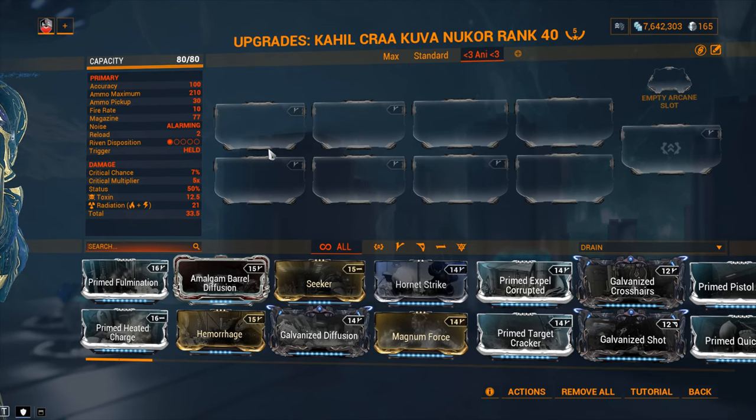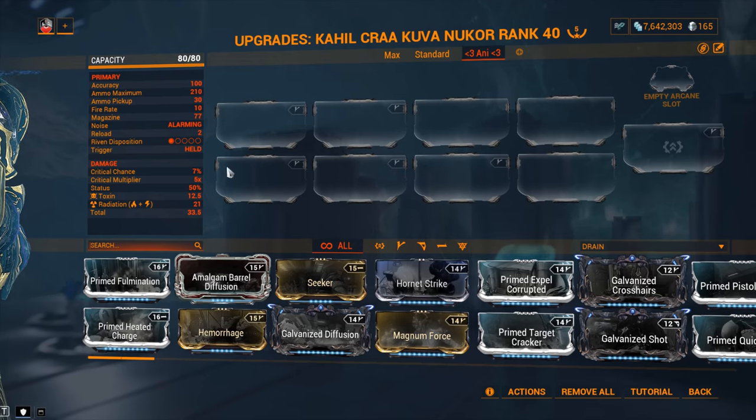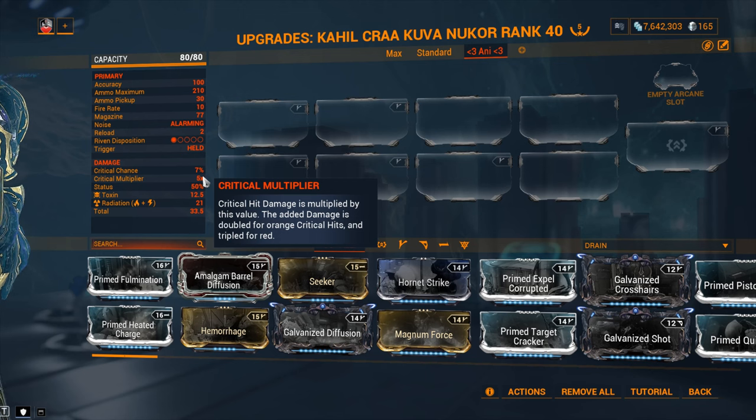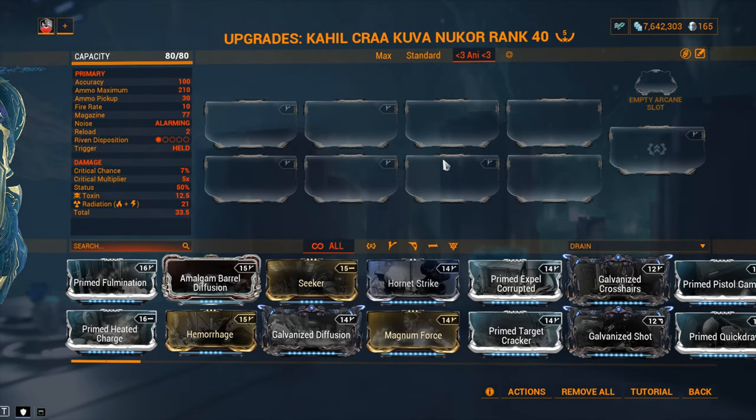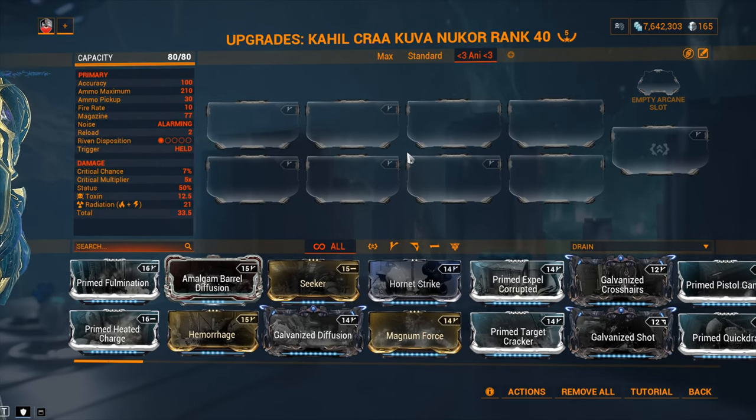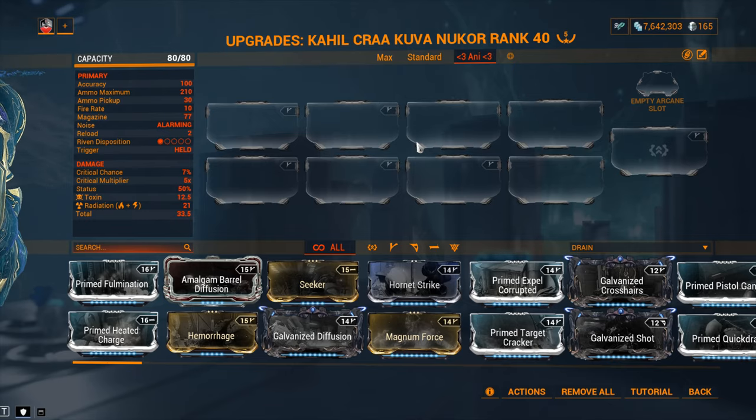Now the critical chance is terrible at 7%, but the critical multiplier is the highest in the game at 5x. This is essentially a tease - you know what we gotta do, right? Get bonus critical chance from outside sources to make use of that fantastic critical multiplier. Status chance is sky high at 50%, especially considering this is a beam weapon. You're gonna be getting 2 damage ticks per ammo, which means a whole lot of statuses into your targets. But what statuses exactly? Let's discuss what kind of progenitor options you've got for the Kuva Nukor.